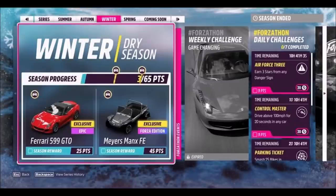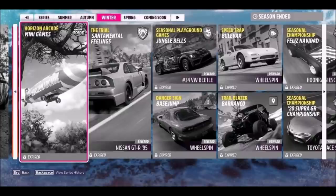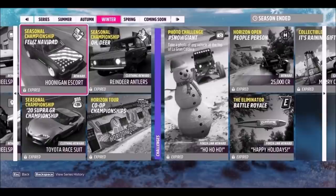Moving on to the winter season, one of the prizes you can win is the Ferrari 599 GTO, which is another brand new car being added into the game but has featured in previous ones. You can also win the Meyers Manx Forza Edition. On top of that there are more themed challenges to do with the holiday season, and you can win a Hoonigan Escort and a Toyota race suit through one of the seasonal championship events, plus more themed events.